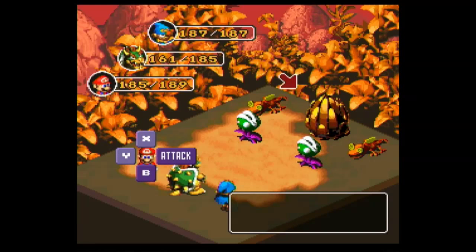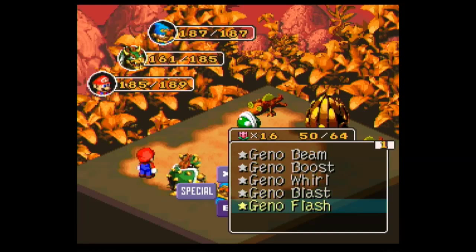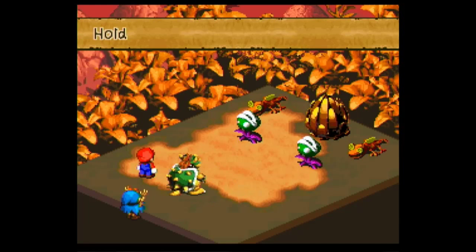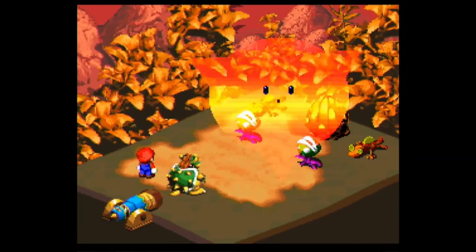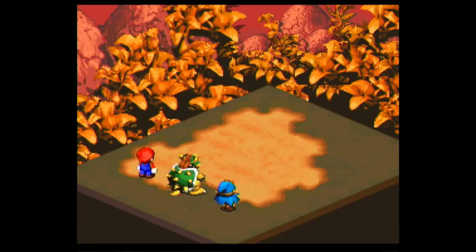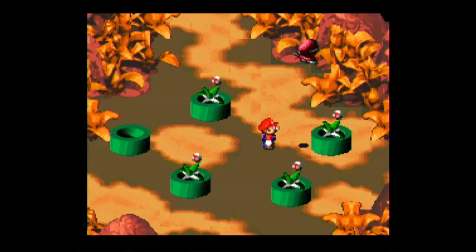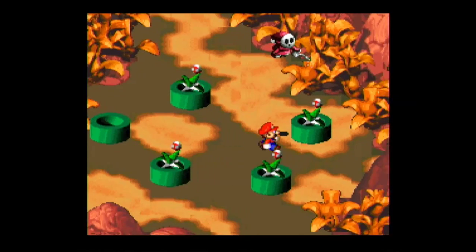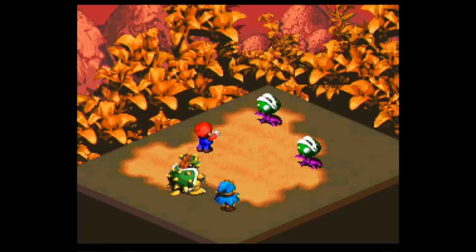I don't want to fight this thing, but I'll try to beat this up a bit. Geno, do your thing — let's go with the Geno Flash! You got something else that may have been stolen from Dragon Ball Z — yet again. It's Geno Flash, not Final Flash. Keep watering your plants — I'll beat them all up. I don't care how many of them there are. The Chewys are going down.